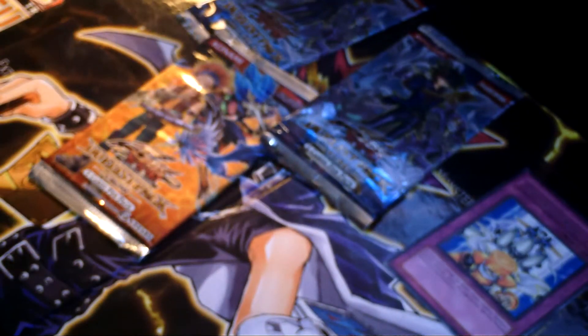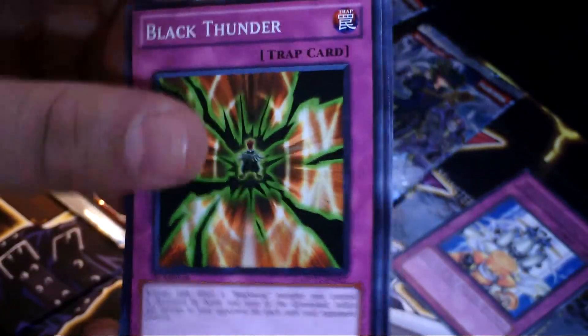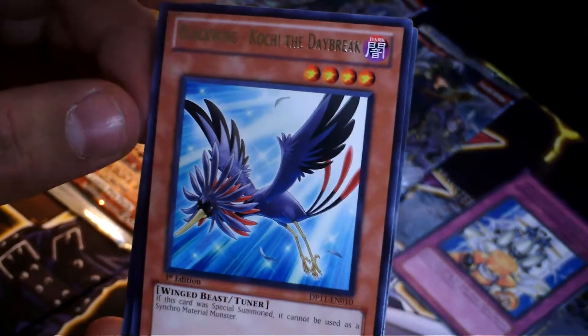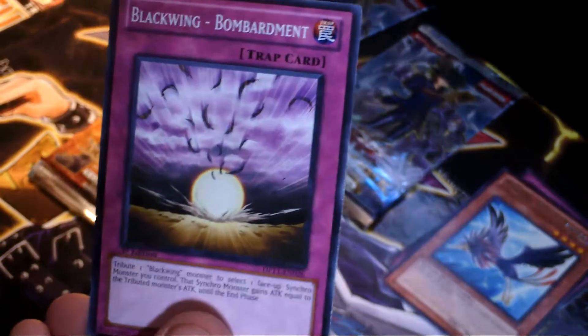Let's open up a Crow. I've pulled some decent cards out of Crow before, and the Blackwing cards are a really good deck — or at least they used to be, I don't think they are really anymore. We got a Level Returner, Black Thunder, a Rare Blackwing Koichi the Daybreak, Guard Mines, and Blackwing Bombardment. Awesome.